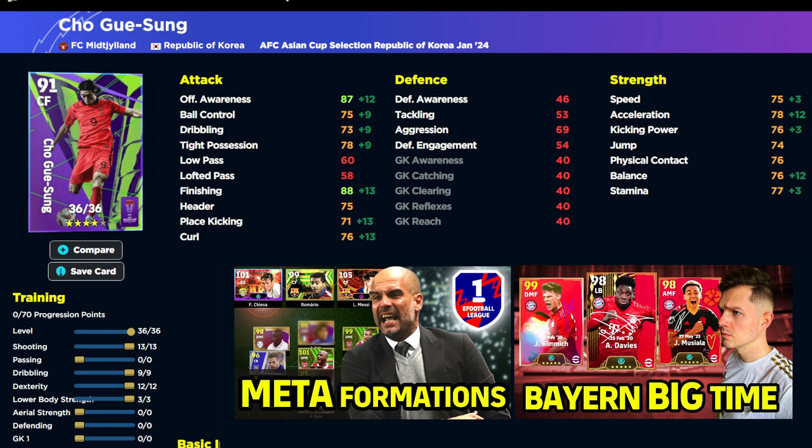We also have a look at Jo Do-Son. This is a very poor card. Apart from 88 finishing, which will go to 90, it's a very forgettable card — there's no point even really discussing it.